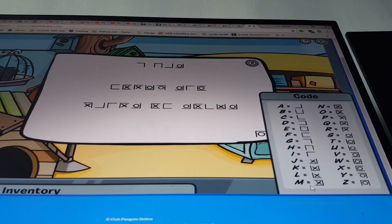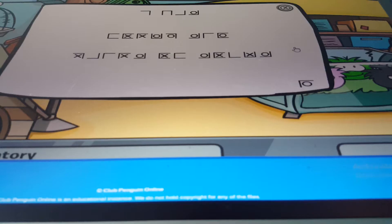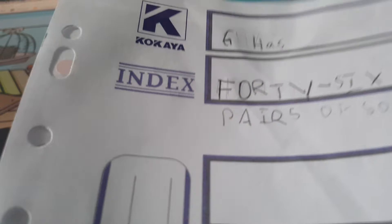Just make sure that I play this game - not everybody has the same code. I'll do it first and show you later. So here's the code that I deciphered: remember, you can't copy mine, yours might be different - you have to find out yourself and decipher it. It says G has 46 pairs of socks, and somebody's name which I'm not sure - it just says 'why'.